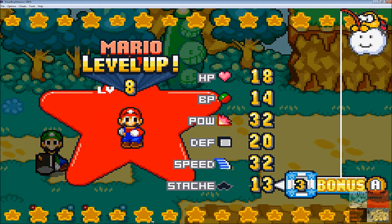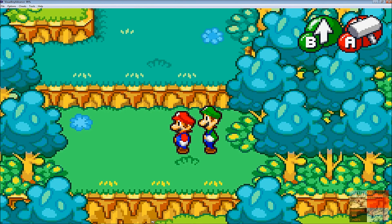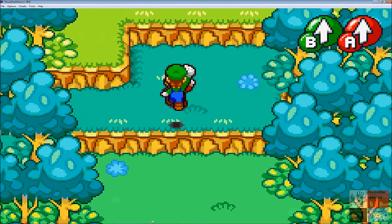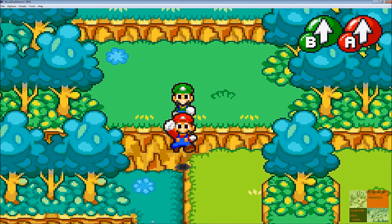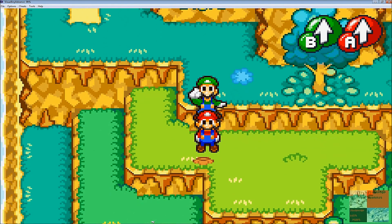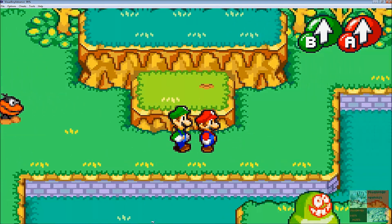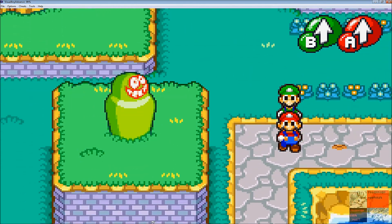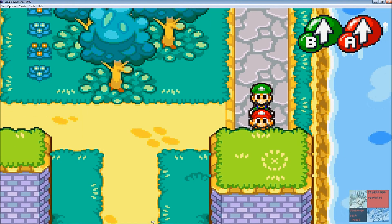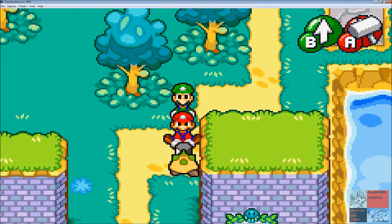I'm actually going to get Stache points. You're wondering what good is Stache — well, Stache is your luck in this game, it's the equivalent of the luck skill. It will determine how many lucky hits you get. Those little worm things — you don't really want to fight them right now, just avoid them. There'll come a time where you can jump on them and the start of the battle will kill them, and you'll get a ton of XP. But right now just ignore them.